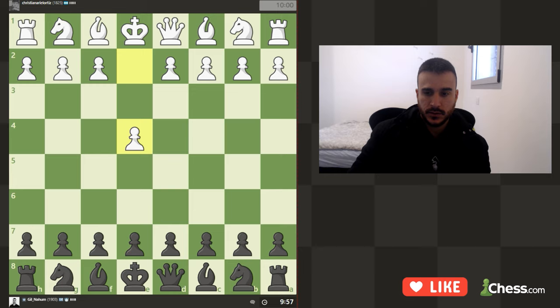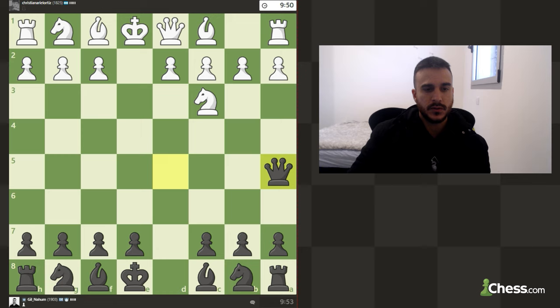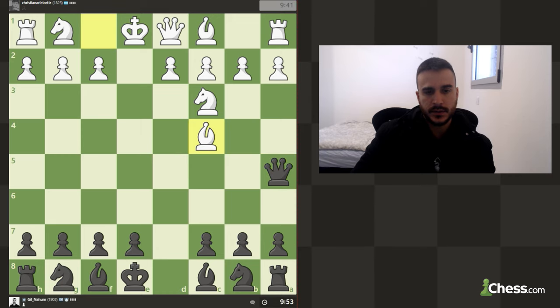We are playing Black, so let's go for the Scandinavian Defense, playing d5. We can also pre-move in case White is going to push. I'm going to play for the Karo-Kann, but okay, it looks like Knight to c3 is coming next. We're playing Queen a5 — this is all theoretical of course — and our plan is playing Knight to f6, following up with Bishop to f5 or maybe g4.